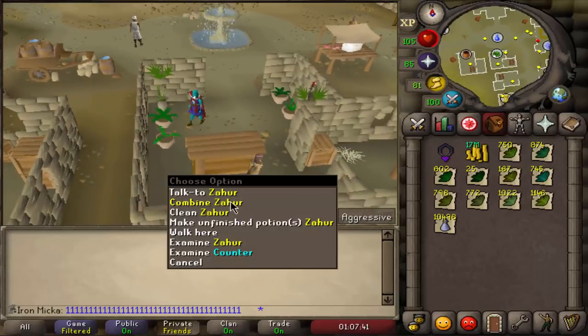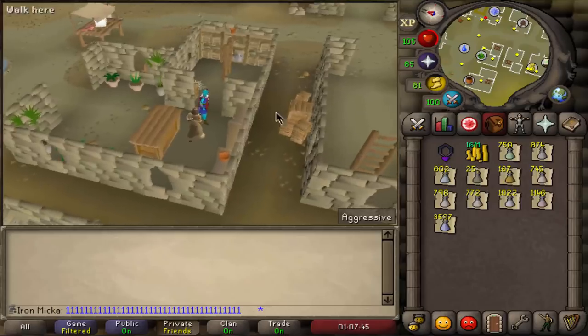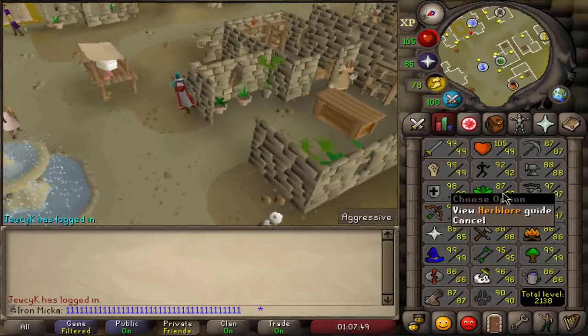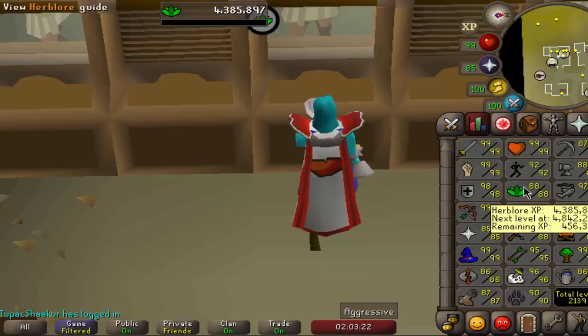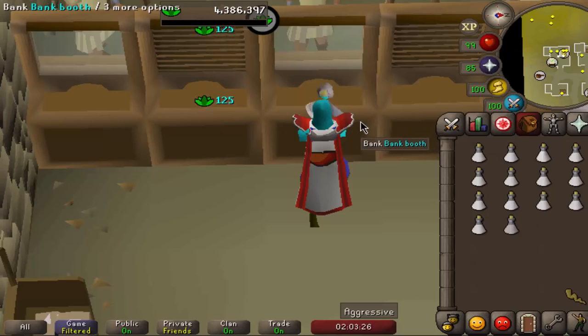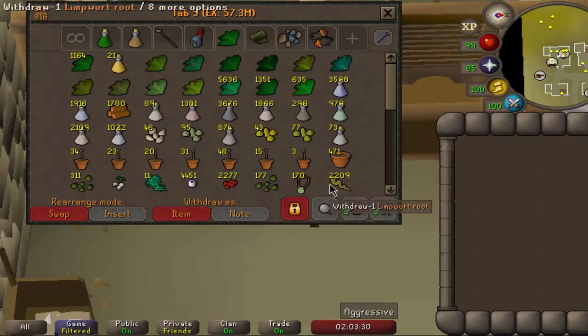Yo, what is it beautiful people? Welcome back to yet another episode. Starting this one off making unfinished potions — used about 1 million there. Let's get some herb levels I guess. 88 herblore coming through — that's the only level I will get for now, even though I do have enough secondaries for 89, but I just don't enjoy herblore. I usually only make potions when I really really have to, but that should be fine.